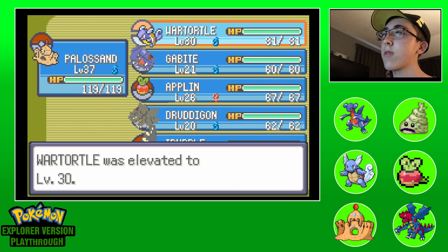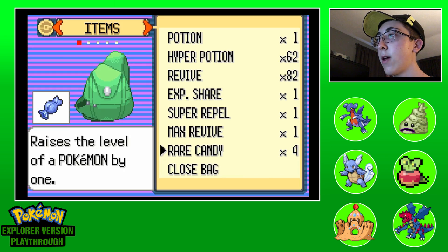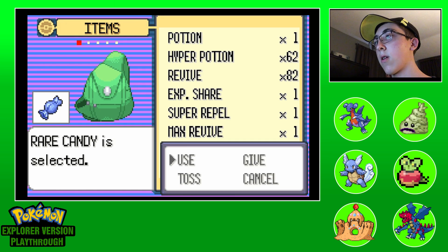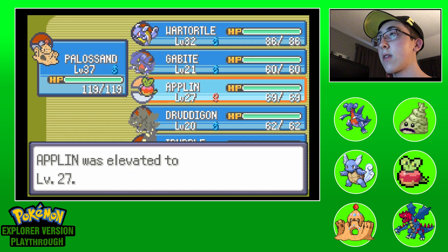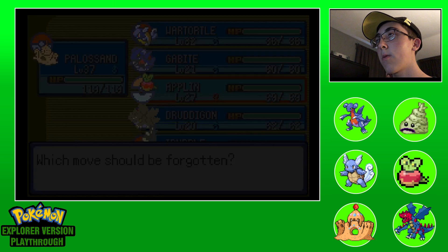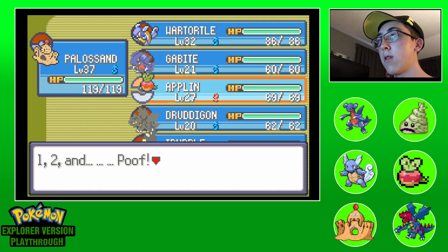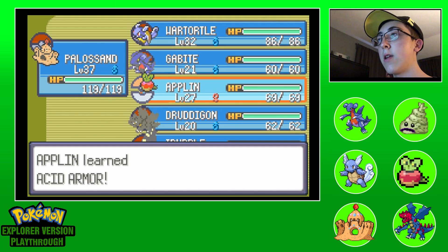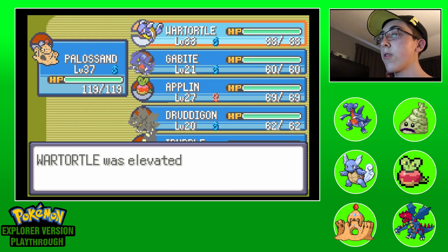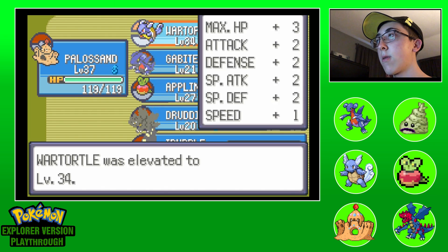So Squirtle is evolving here into - I'm sure you probably already know - Wartortle! It took a really long time but Wartortle actually looks pretty sick. I like that spray, it's pretty cool. I'm going to do a few more Rare Candies. I think level 32 is when he evolves into Blastoise - we'll do one more and see. Then I want to try one on Applin to see if it can evolve too, which would be really good.